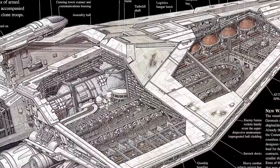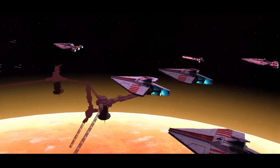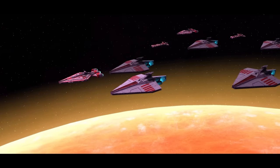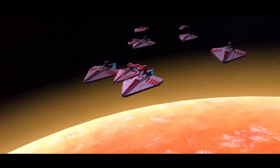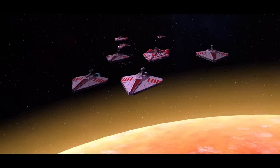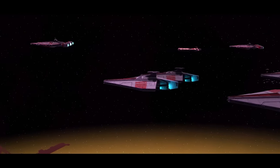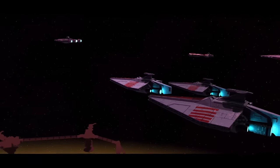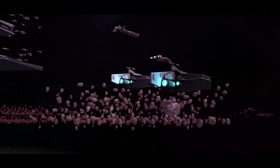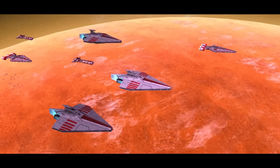Looking at the Acclimator itself, there are definitely some similarities to other Star Destroyers, but some key differences. The main bridge, while still exposed, is less so compared to a Venator or an ISD, and is protected by a series of quad laser cannons. The Acclimator also lacks the terraced top side of the ISD and the bulbous reactor on most Star Destroyers. Instead, the Acclimator's reactor is deep within the ship, protected by as much armor as possible. Much of the interior space is for storage and the efficient unloading of assets. It's hard to overstate just how well these ships worked during the Battle of Geonosis and how well this design served the Republic.